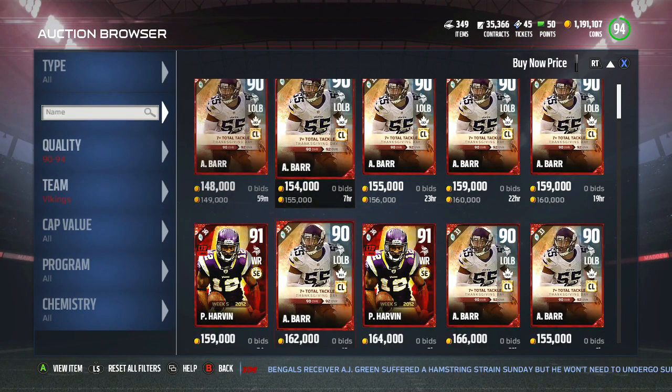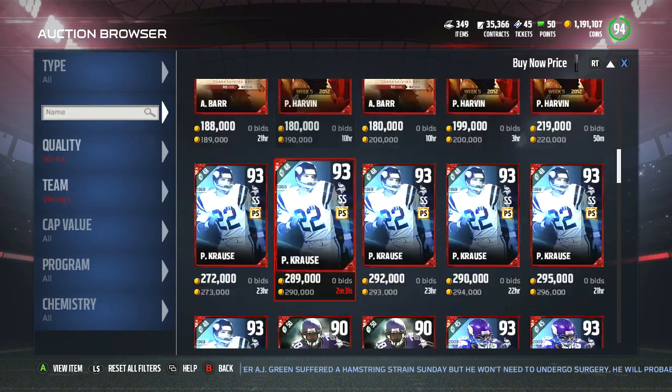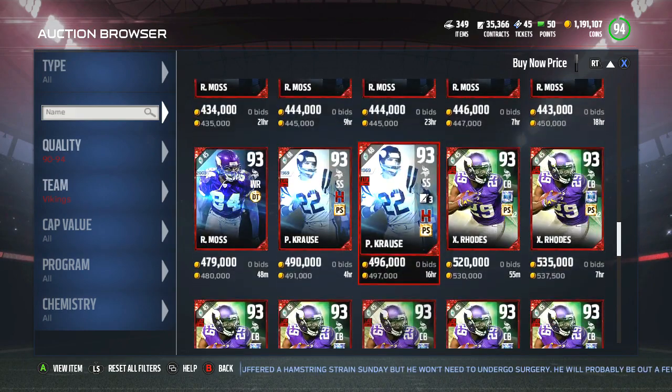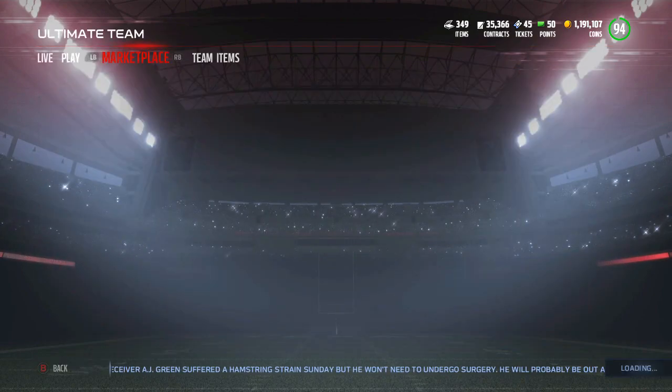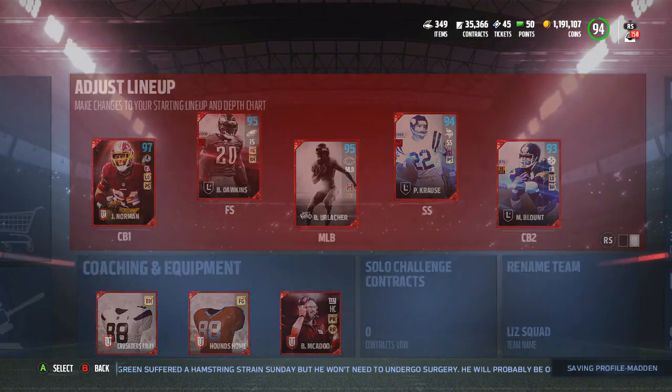I'll have him as my number two corner so I can take advantage of that Pick Specialist. I got him for 520 coins, which was right around the average of what he was going for at the time I bought him.